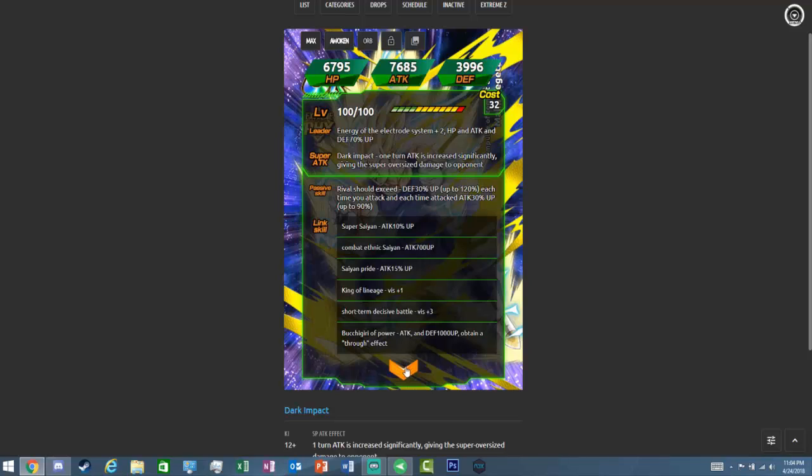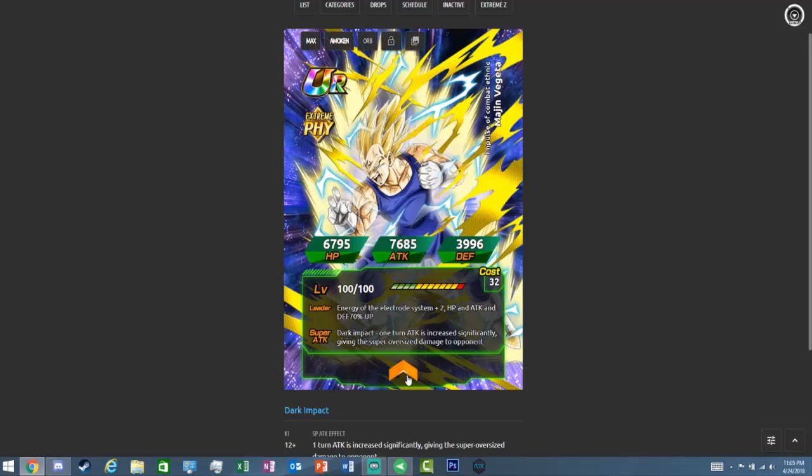His passive is 'Rival Should Exceed': defense 30% up, up to 120%, each time you attack; and each time attacked, attack 30% up, up to 90%. So each time this guy attacks he increases his defense, and also increases his attack. His links are Super Saiyan, Combat Ethic, Saiyan Pride, Over in a Flash, and Buchigiri of Power. Overall this guy is pretty okay.